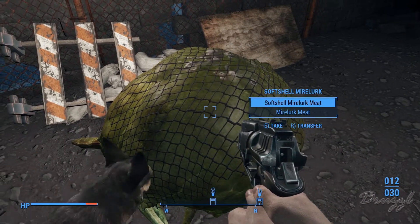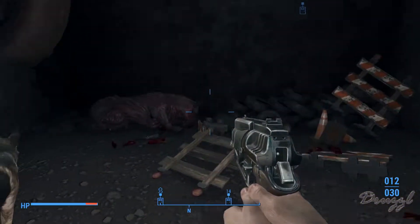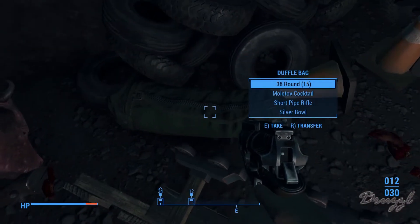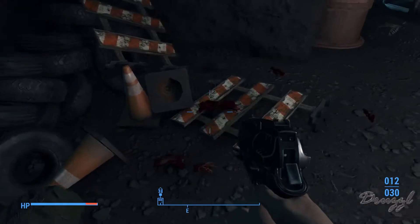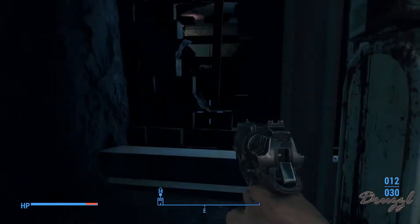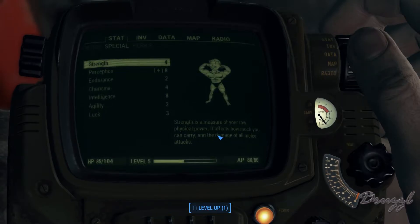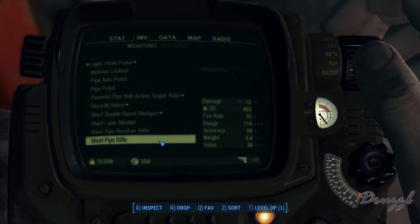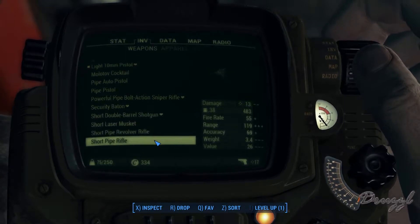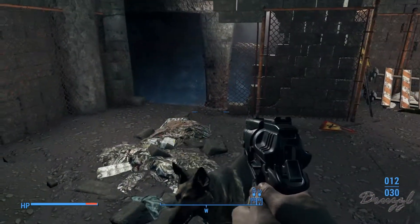Can I build a skeleton? Mirelurk meat, brahmin hide — give me the leather. We've got awesome more stuff. Wait, was that a sniper rifle? Checking inventory weapons — short pipe rifle, pipe revolver, pipe rifle. If I put this stuff on the pipe rifle I bet it'll be better.